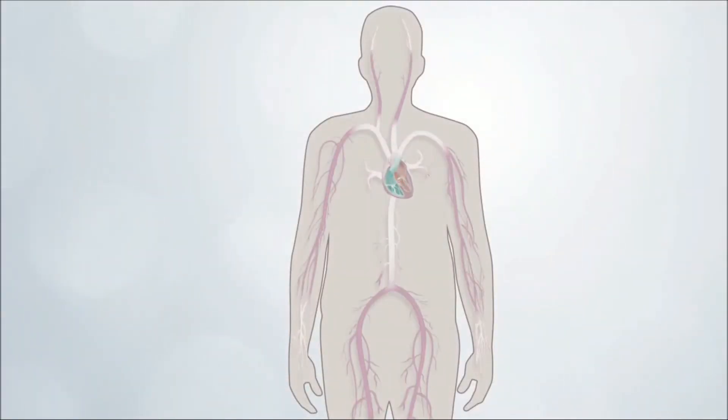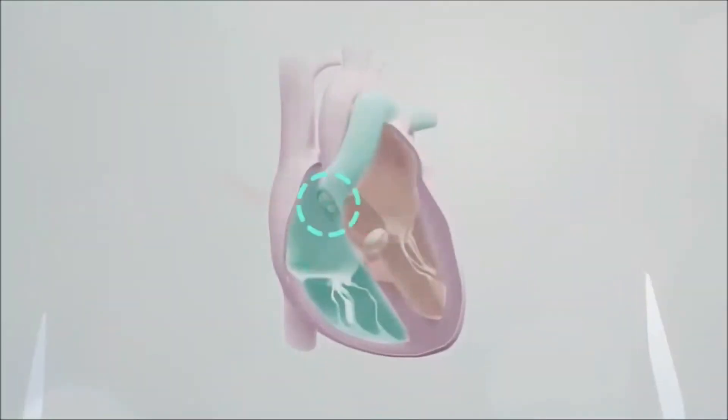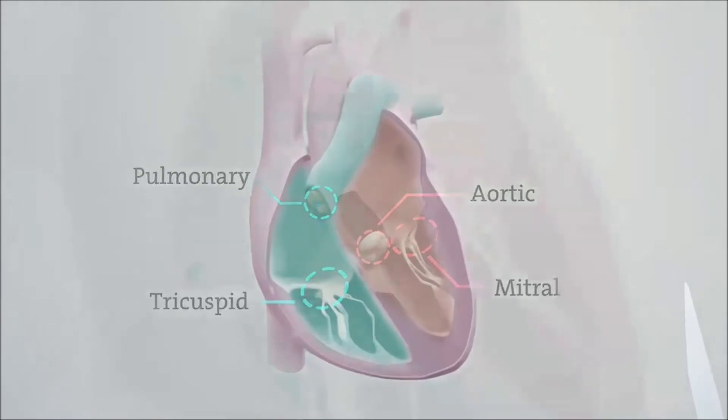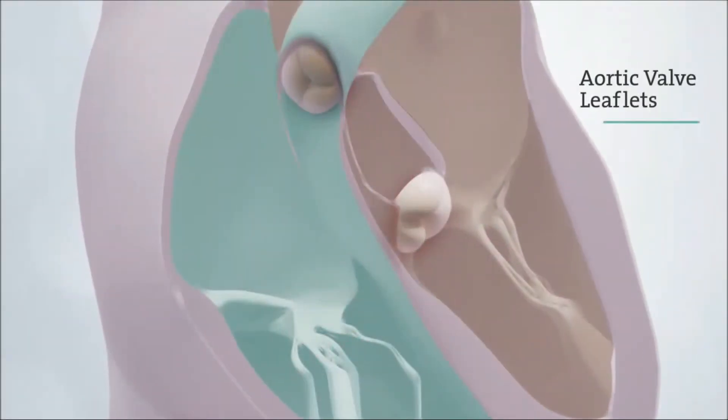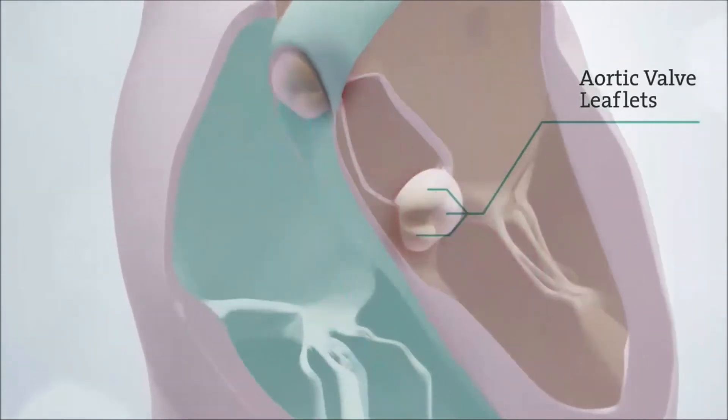The heart's main function is to pump blood to the rest of your body. The heart contains four valves. Normal valves have two or three flaps of tissue called leaflets that open and close like gates to control the flow of blood through your heart.